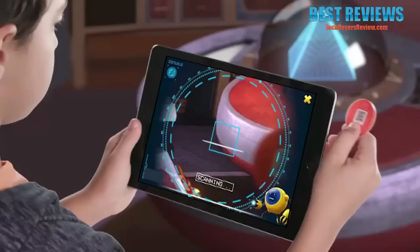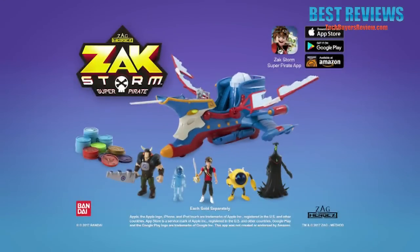Explore the 7 C's with Zack. Collect the toys and scan treasure coins for power-ups and rewards. Do you have what it takes for the adventure? Zack Storm figures and play sets come with coins, sold separately. Ask your parents to download the free app.